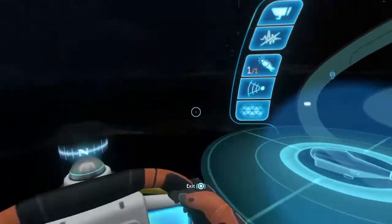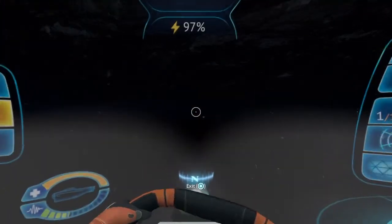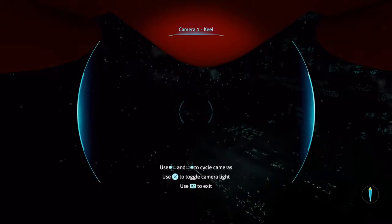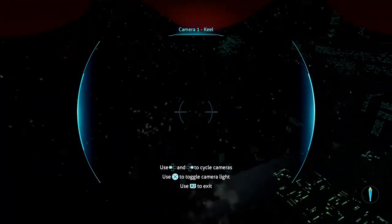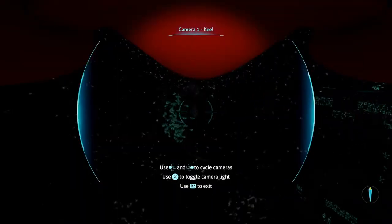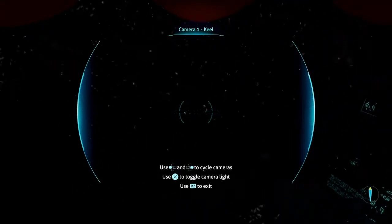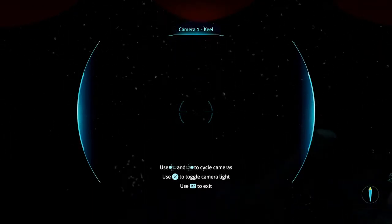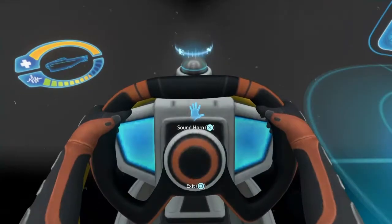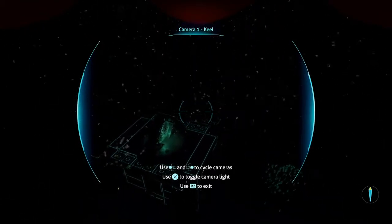We've arrived at Cannon Island. It's honestly dark, so I kind of forgot to put these on. We'll continue our descent. Well, that was a mistake, but we found it anyway. There are warpers lurking about.